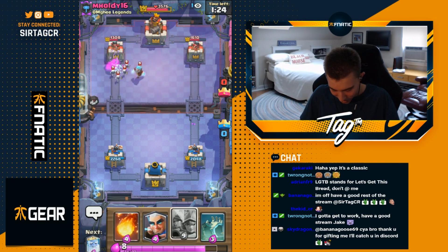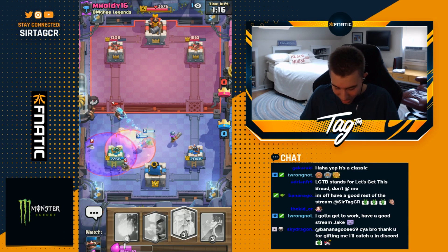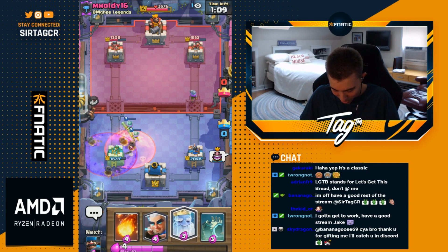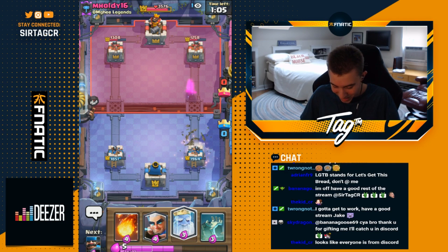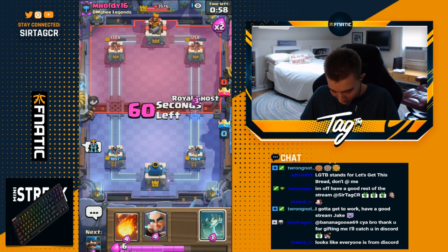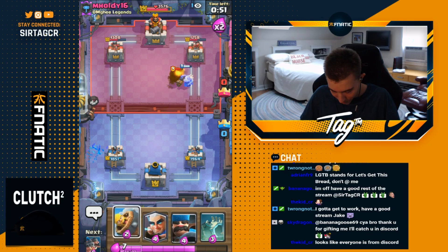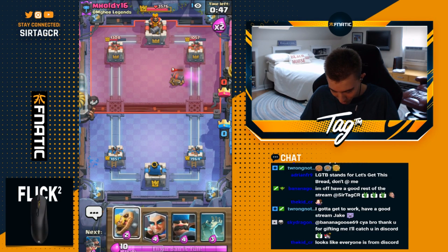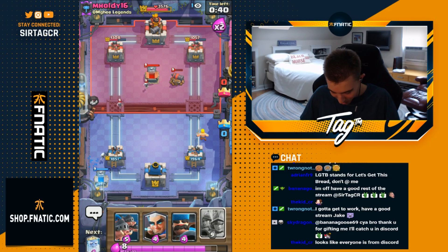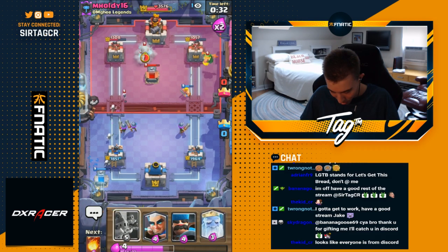That's about four hits — still worth it. He keeps going in when I have three musketeers, which is the ideal situation. When you have graveyard you never want to be going graveyard poison right into two muskies — that's a really bad play for them. We end up killing the graveyard with no potential damage, and always get counter push value. His towers compared to ours are quite dilapidated. Going royal ghost and magic archer, then fireball to make sure it doesn't cross the river — maybe magic archer would have done more work.